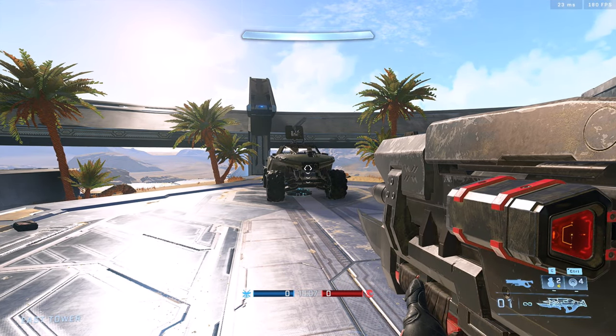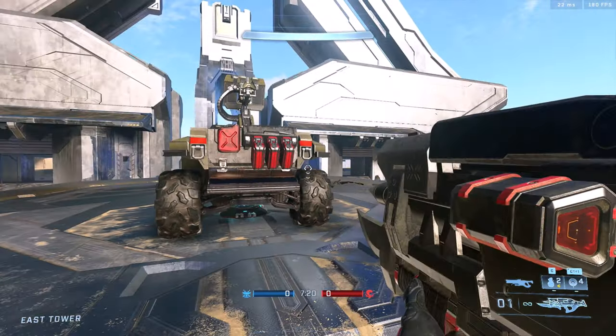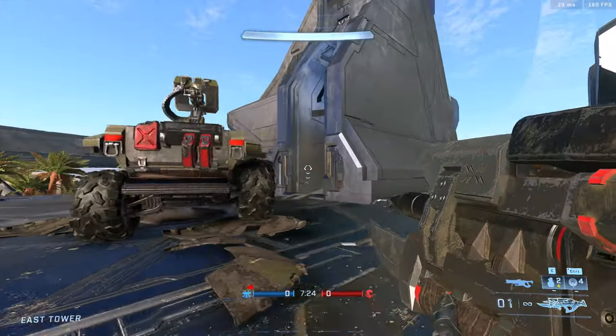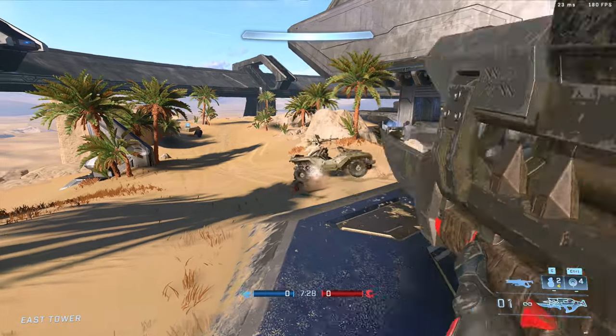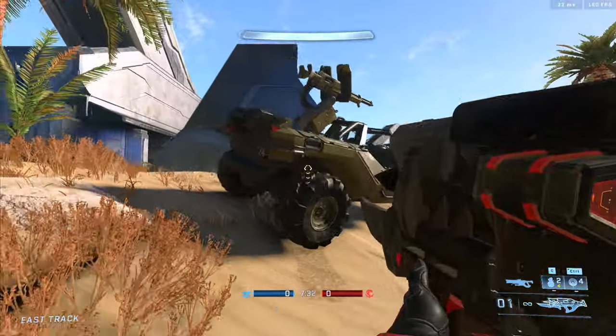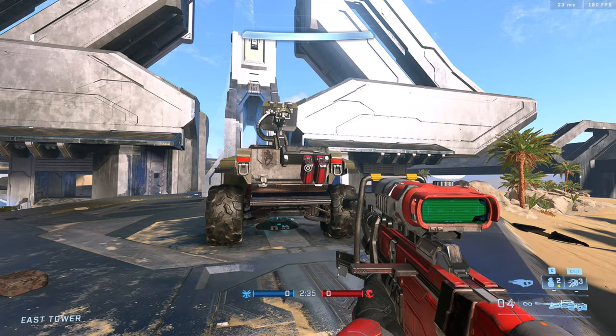As we all know, the Warthog anywhere on the body is a two-shot with a skewer. However, the gas cans attached to the back of the Warthog don't actually contribute to the vehicle health even though they're a physical collision piece you can shoot. That means you basically have four little pieces of cover on the back of your Warthog that can be shot off and block skewers, snipers, and things of that sort.